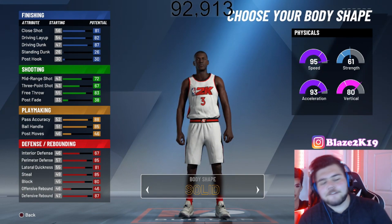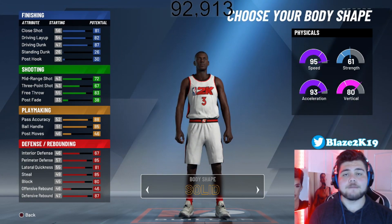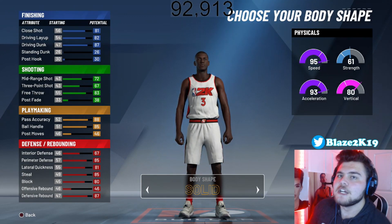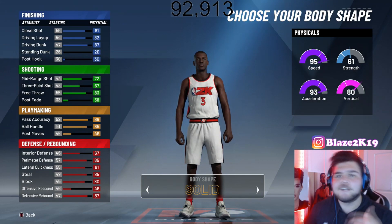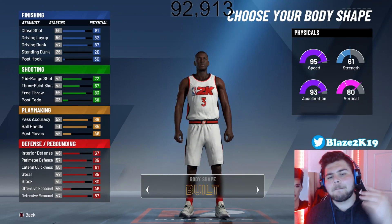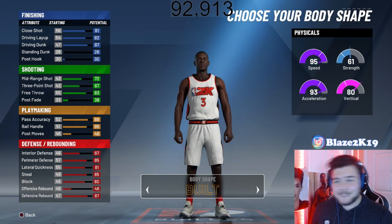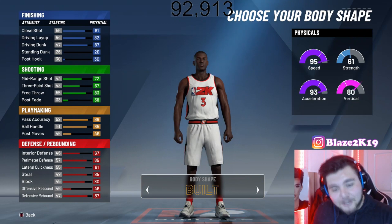FYI for the body shape — body shape does affect players this year. For example, if you're a center with Hall of Fame Brick Wall and your body size is bigger, you are more likely to attract someone onto your screen, so keep that in mind. Body shape does take effect. But since this is a D-Wade build video, we are gonna go with the built body shape — more ripped, more jacked. D-Wade was in great shape when he played, so we're going built body shape and moving on.